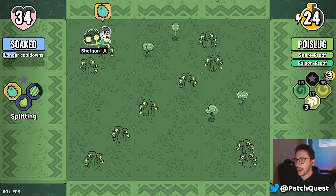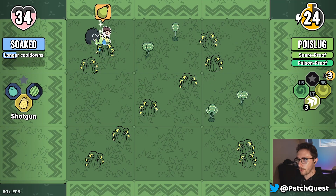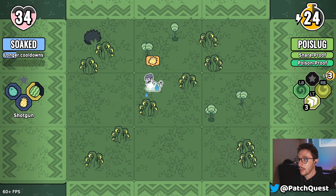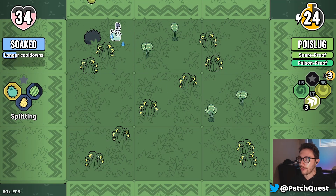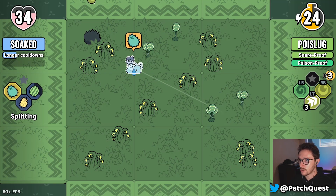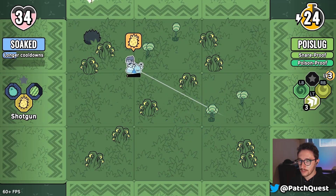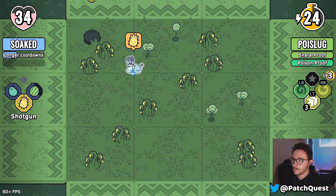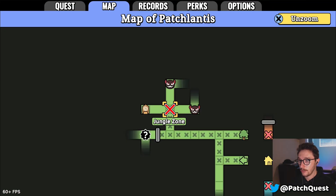Nice job, me! Let's go shotgun over burst — even though I said burst was great, shotgun is also great. The splitting shot starts as one and becomes four; shotgun is a very close-range blast; and Jumbo is just big shots. My preferred weapon right now is actually the shotgun.